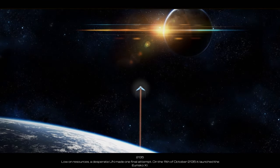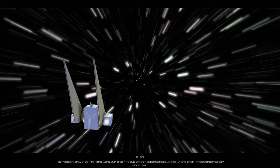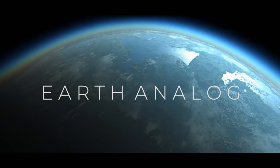And so, in 2135, low on resources, a desperate UN made one final attempt. On the 11th of October 2135, it launched the URISCO-11. 2135. Its mission? Travel to Proxima Centaur IB to find out what happened to the URISCO-4, and then, most importantly, find the... Earth Analog.